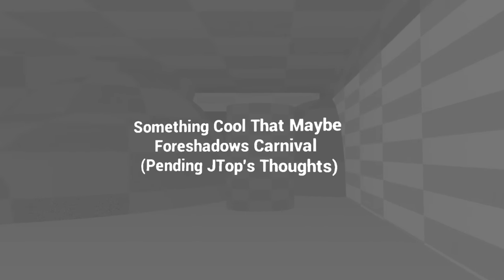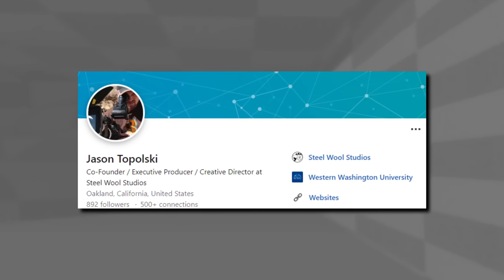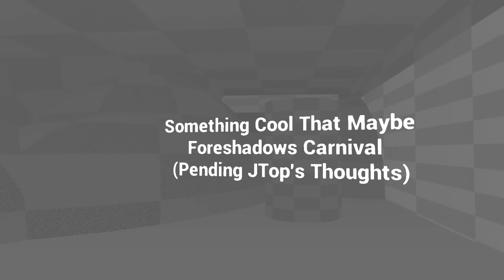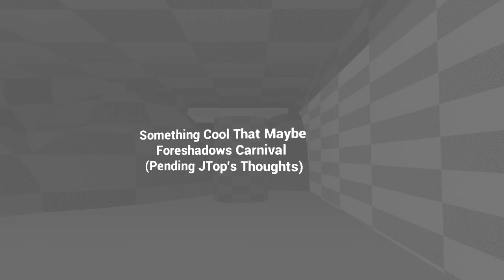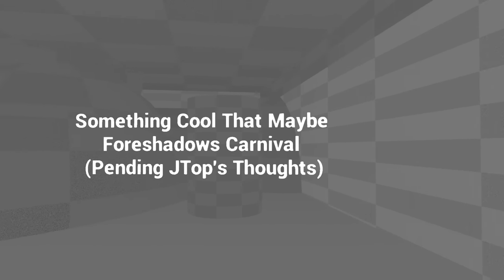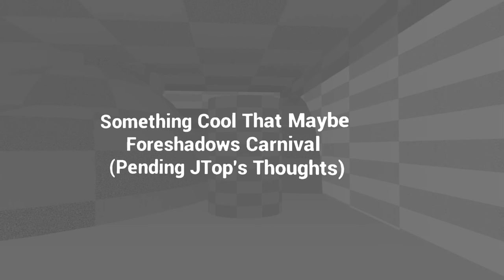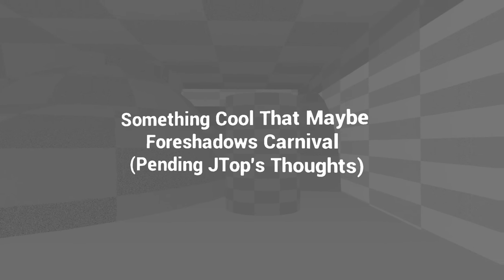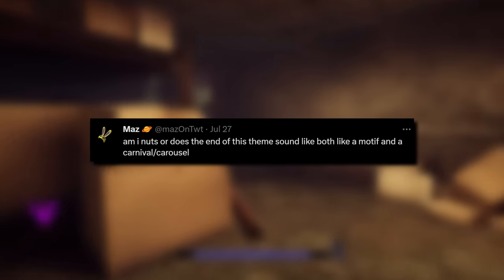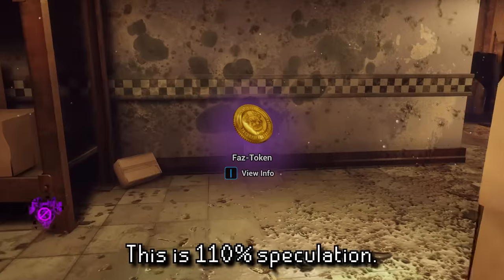Moving on to the next area, we see some incredibly important dev text reading 'something cool that maybe foreshadows Carnival, pending J-Top's thoughts.' J-Top is referring to Jason Topolsky, the co-founder, executive producer, and creative director at Steel Wool Studios who developed this game — so his opinion definitely holds some weight. Most importantly, this references Carnival. What exactly Carnival is is currently unknown, and whatever the idea was for this was scrapped, as there's nothing in the final game that hints at it. The way this is worded makes me think it could be some future project — be it another game or even another future DLC. To add more fuel to this fire, Maz has also pointed out that a section of the Mimic chase theme sounds kind of like a carnival or carousel, which might also be a slight teaser for whatever Carnival is.